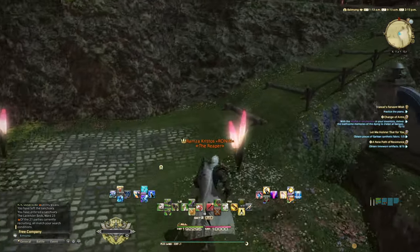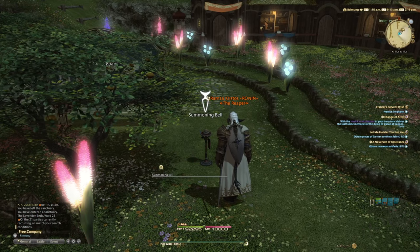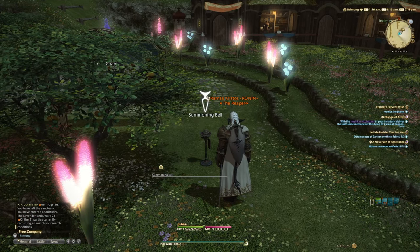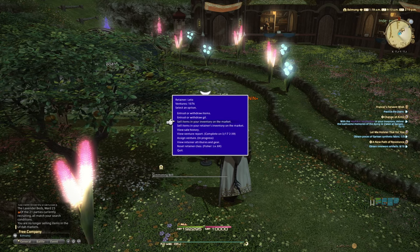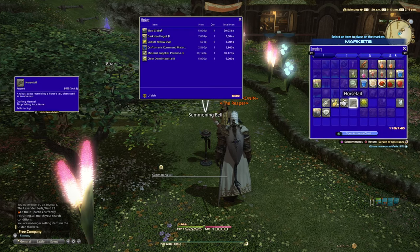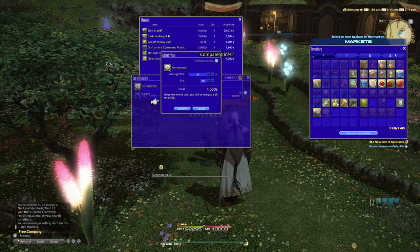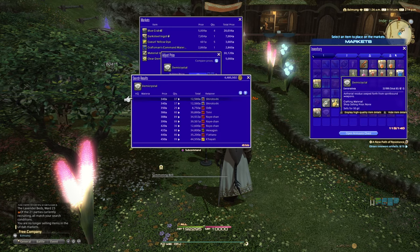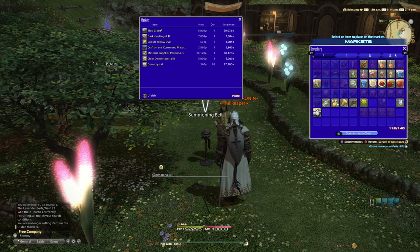Once you have the Demi-crystals, you don't even need to go to a market board — you can find a summoning bell right there in Idylshire. Bring out one of your retainers, sell items in your inventory on the market, grab the Demi-crystals and put them up for 340 each. A stack of 80 will net you about 27,000 gil.